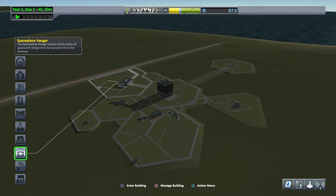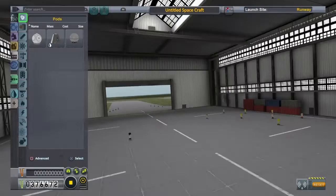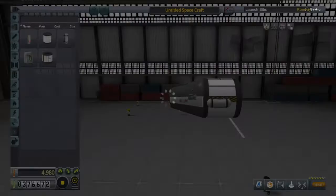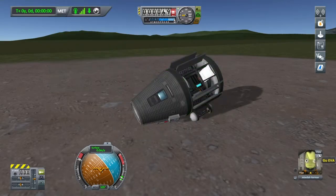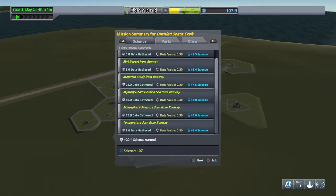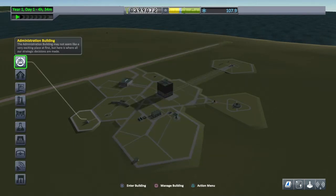We're just going to pop into the space plane hangar. I'm just going to do a quick bit of science on the runway — I'll fast forward through it — just so we can reach over that 90 science to grab a couple of parts in the R&D facility. There we go. That little jaunt on the runway gave us 20.4 science, and in total we've got 107.9 now.